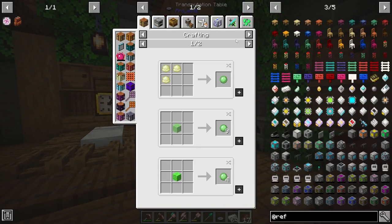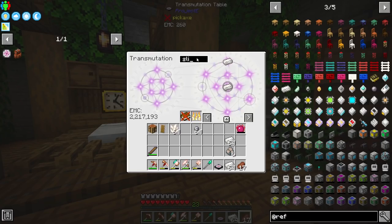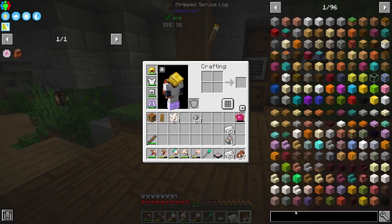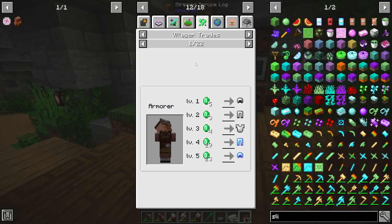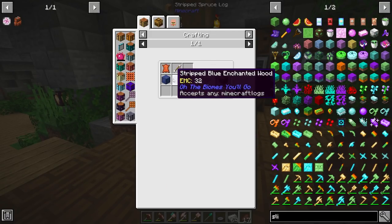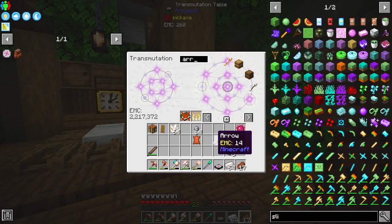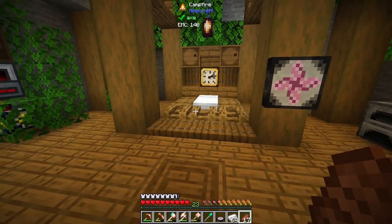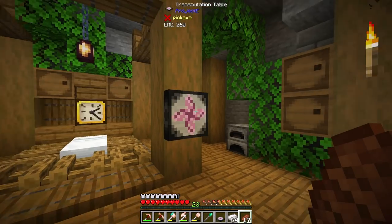One thing I don't have is slime balls. Is there an interesting way of getting them? I bet there's a villager that does slime balls. Let's search directly within JEI — we can search in villager trades and professions and find the hunter. This is what the hunter requires: arrows, leather, and some wood. So leather, arrows, and some logs. We can head over to our village area and hopefully trade with this guy to get some of these items. The hunter is actually a pretty nice guy to trade with.